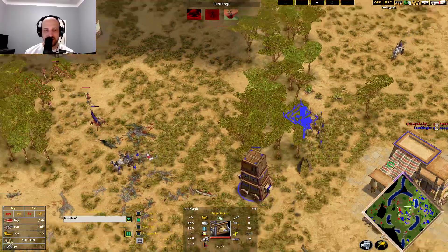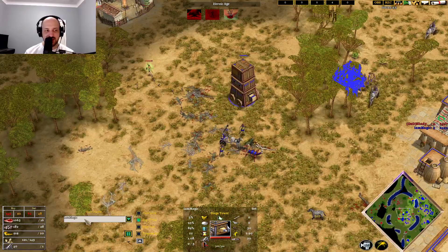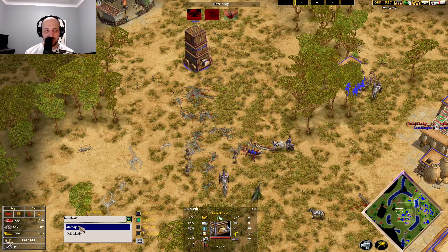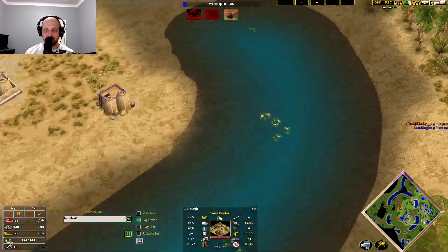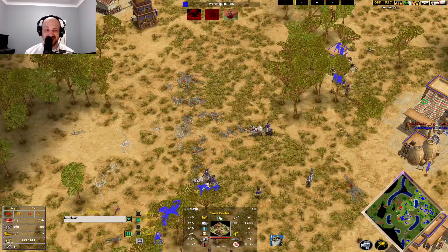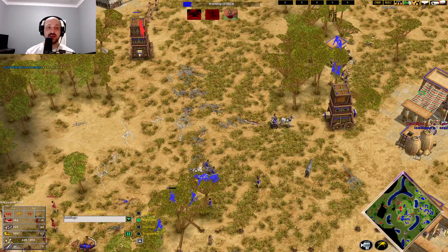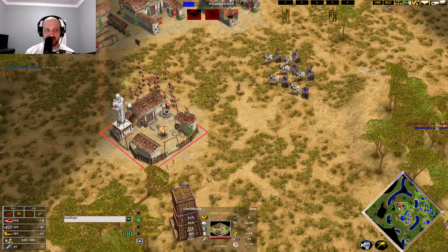More raids coming in, pushing off villagers around this forward gold mine. Magic looks like he's going for an early Mythic age — which is sort of what I was talking about, this is the idea behind Set on this map. You get this early Mythic age. In this game it's an early Mythic age comparatively because Skadi is still in the Classical age, so a Tornado here is going to be completely fine.